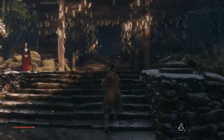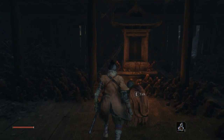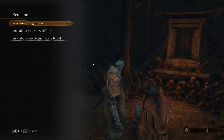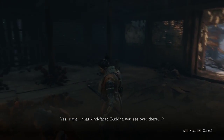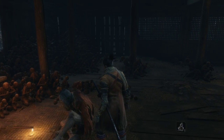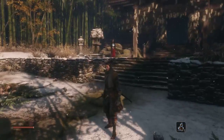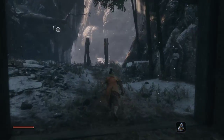Here's Emma. There's the sculptor in there. Do I need to go back and talk to him? You again. I must carve the Buddha. You do what you will. I already done all that. That kind-faced Buddha you see over there — don't do anything funny with it. Don't have to worry about that, dude. I'm not into Buddhas. Emma's a different story, but Buddha.